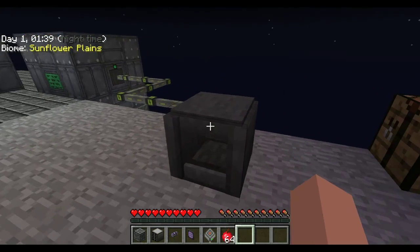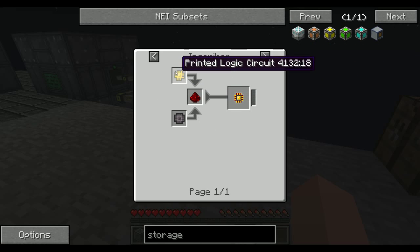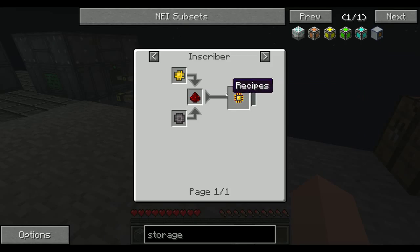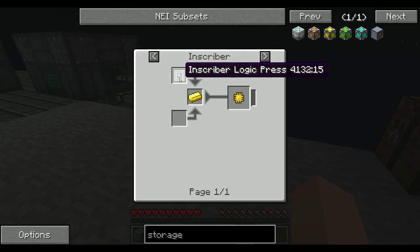The first one is to use the inscriber. You need a logic press — you put that in the inscriber to make the processors, to make all the different little circuits that you need to make several different things. But if we click down to this, you can see it requires the logic press, and you need those from loot bags or mobs, which can be kind of hard to get.